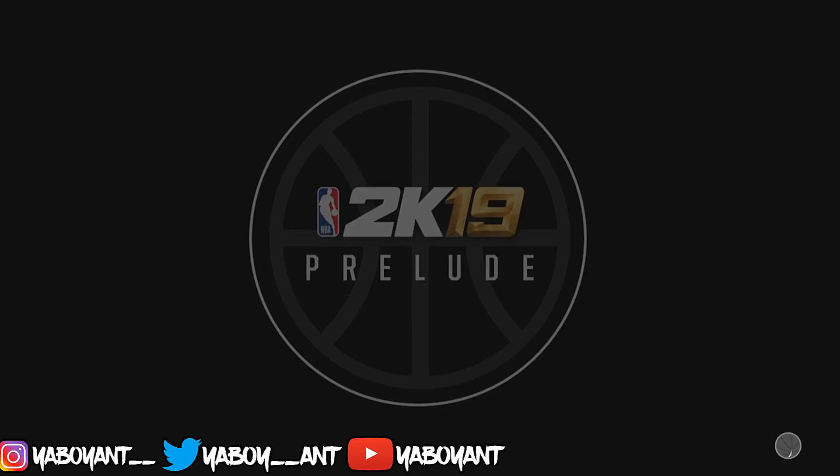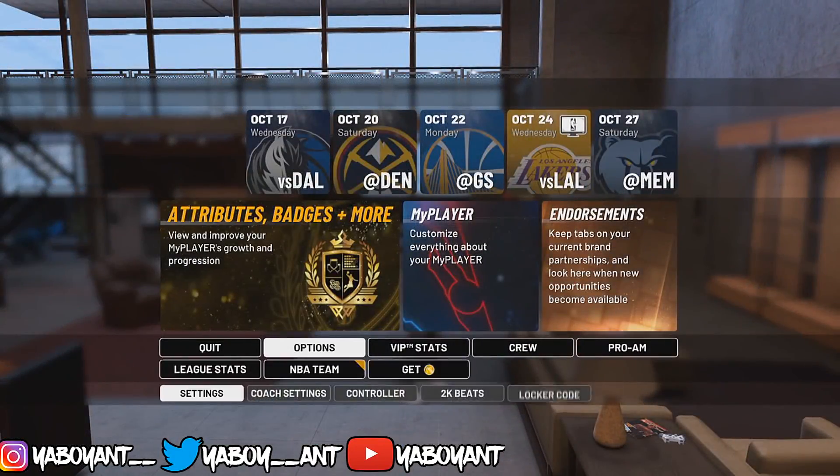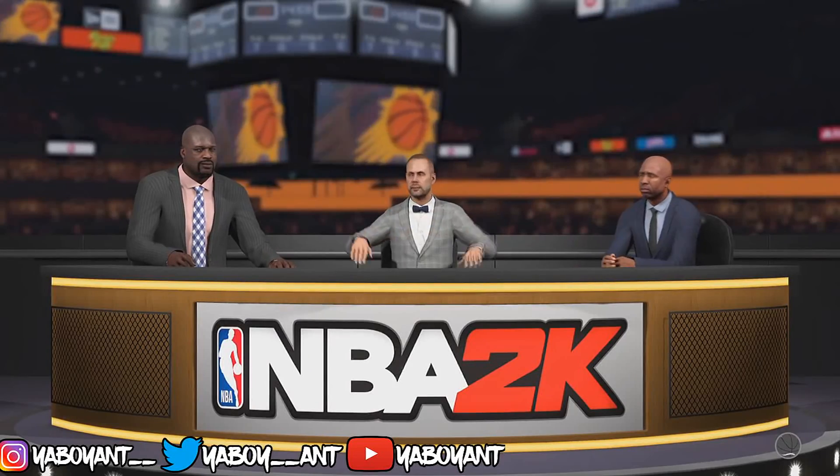Once you're in your My Court, all you want to do is change the quarter length to 12 minutes so you can get subbed into the game. That's very important. Keep it on Pro — it's going to make it a lot easier when you're playing. Keep it on Pro, 12 minutes.